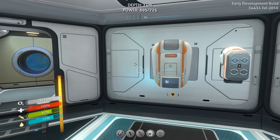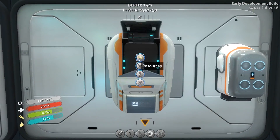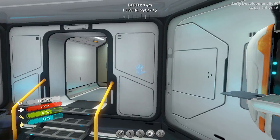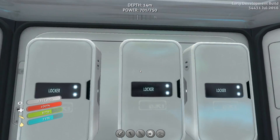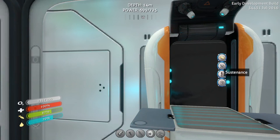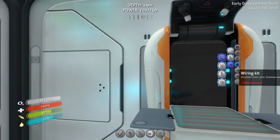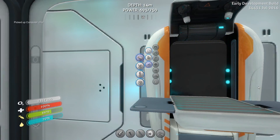So I need to make a computer chip, and a computer chip needs - oh, cool, I've already got it. I just need two of my table coral samples, which are right here. There we go. Boom - computer chip. But I think I need an advanced wiring kit too, didn't I?